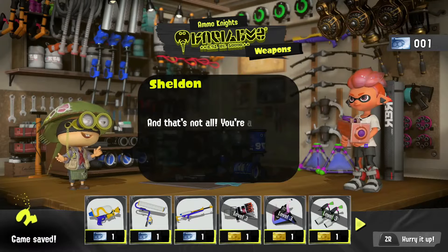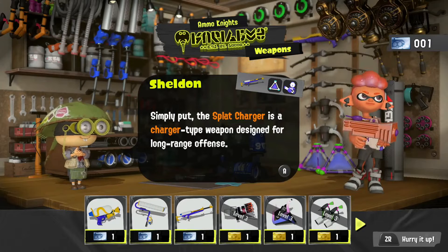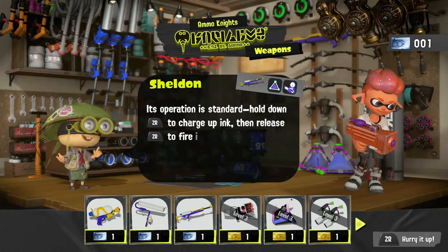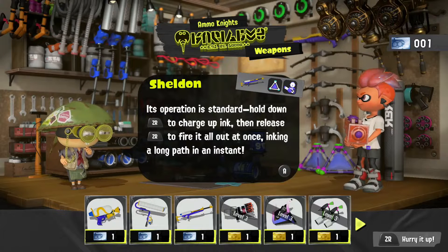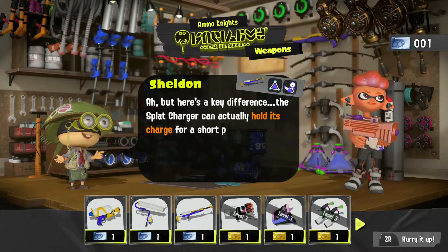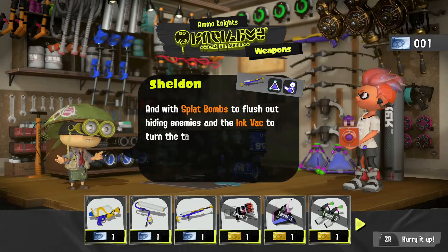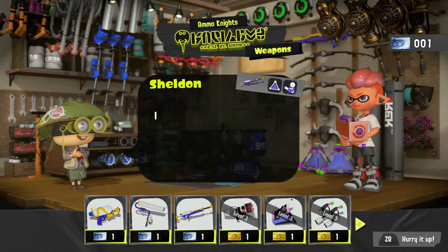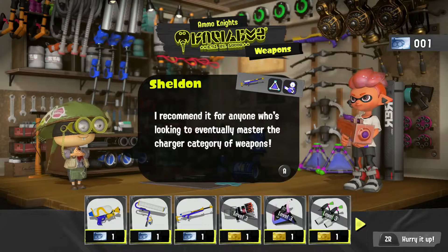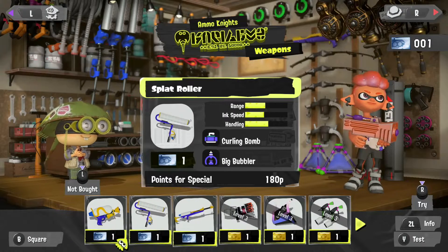You're also ready for the Splat Charger. The Splat Charger is a long-range weapon — hold ZR to charge up ink and release to fire it all out at once, inking a long path in an instant. A key difference: the Splat Charger can hold its charge for a short period while you swim. Paired with a Splat Bomb to flush out hiding enemies, this set is impressively well balanced. That's all three weapons we unlocked.